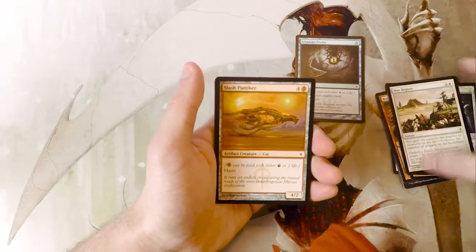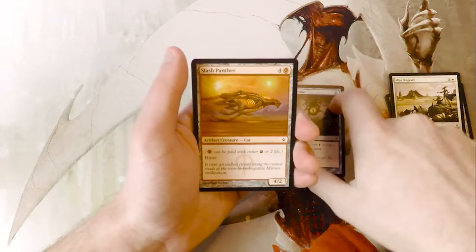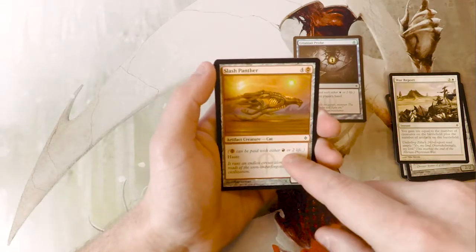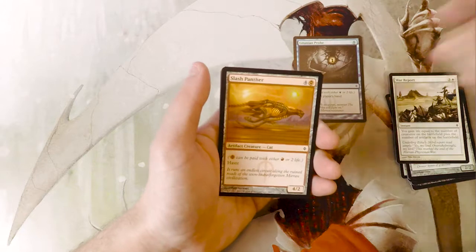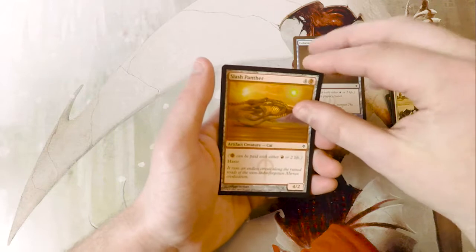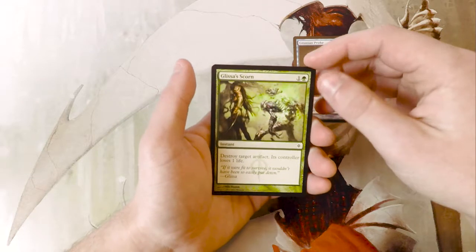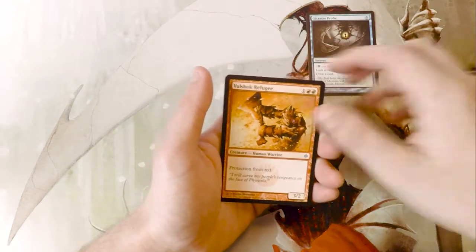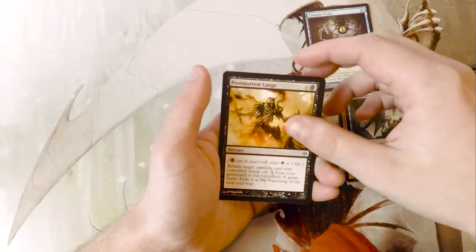Slash Panther. By the way, this set has what's called Phyrexian mana. On Gitaxian Probe you can see it as well — it says you can either pay red or two life to pay for that symbol. This actually allowed you to play some cards outside of their normal colors. That's why you see things like Dismember, which has two Phyrexian black mana, in decks that don't actually run black, which I think is cool.